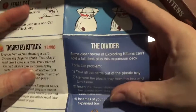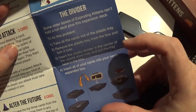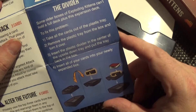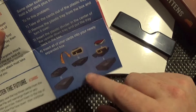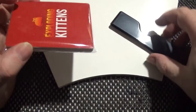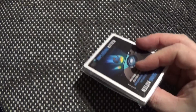This is a divider. The box of Exploding Kittens can't hold a full deck plus the expansion deck. To fix this, take all the cards out of the plastic tray, remove the tray from the box, turn it over, insert the plastic divider in the center of the upside-down tray, and put the tray back in the box. We don't need that because the box I have is the Kickstarter variant, so everything fits in quite happily.